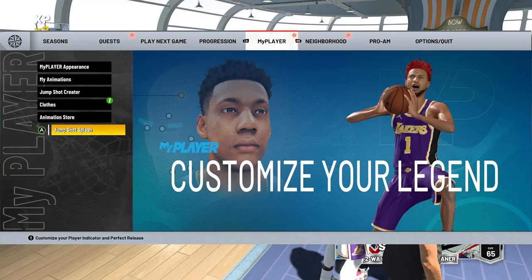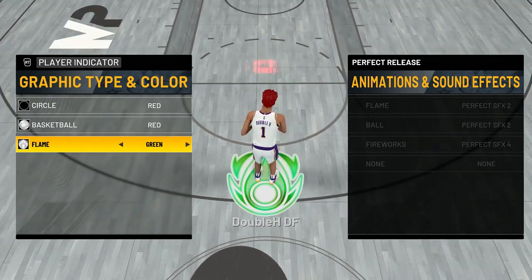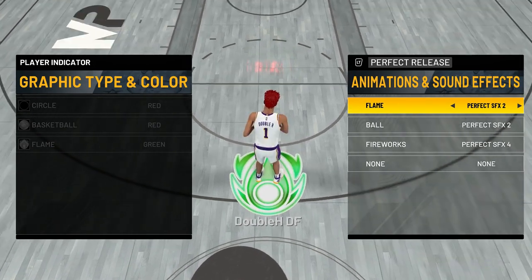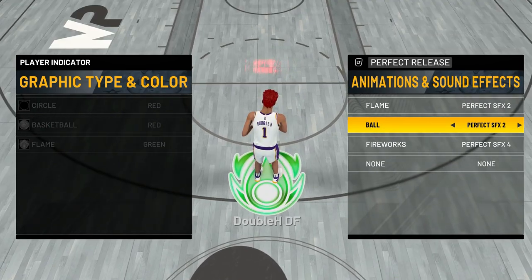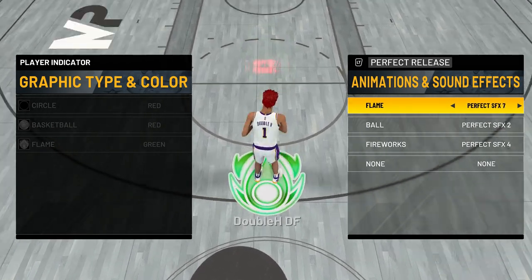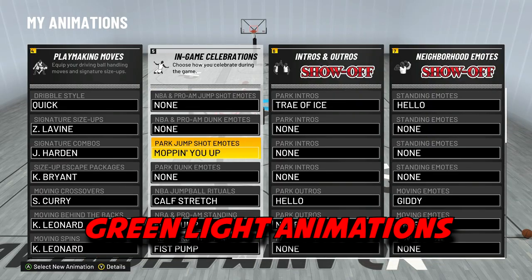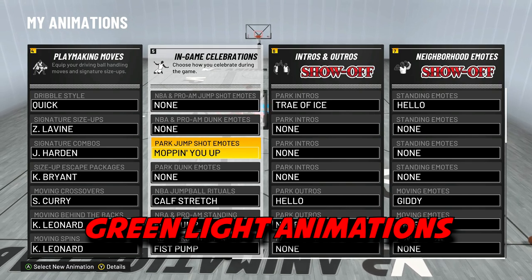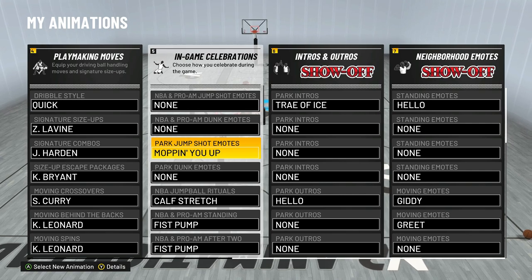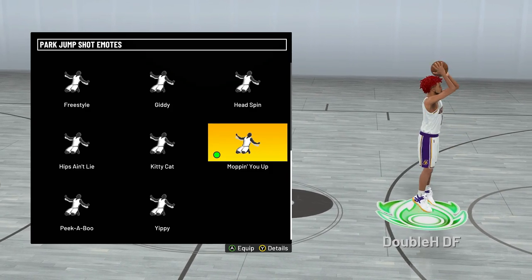If you back out of settings and go to 'My Player' then 'Jump Shot Splash,' this is how you change your green light icon and effects. Once you reach level 10 you can change the flame below you. Even if you have your shot meter off, it's still going to show a green effect above your player. You can choose a flame, a ball, fireworks — and each one has its own sound effects. There are about 35 sound effects you can choose from.